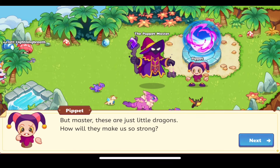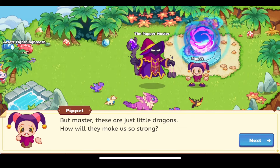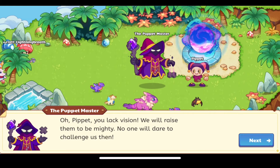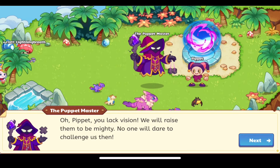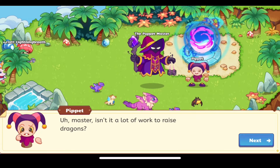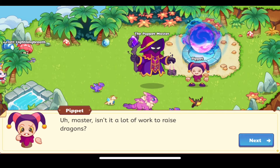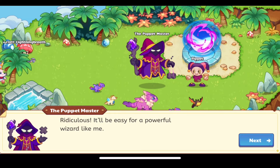Pipit has a new voice and says: 'Master, these are just little dragons - how will they make us so strong?' The puppet master replies: 'Oh Pipit, you lack vision. We will raise them to be mighty - no one will dare to challenge us then.' Pipit asks: 'Master, isn't it a lot of work to raise dragons?' The puppet master responds: 'Ridiculous - it'll be easy for a powerful wizard like me.'